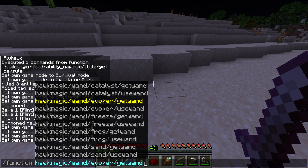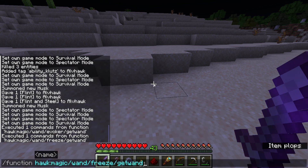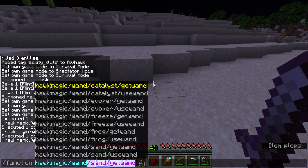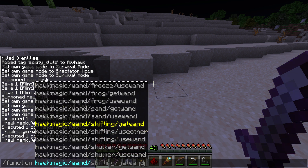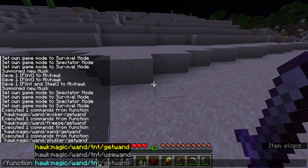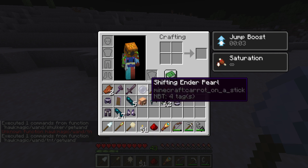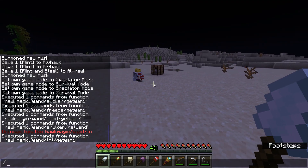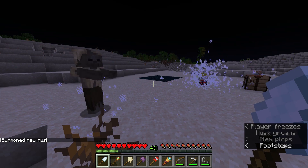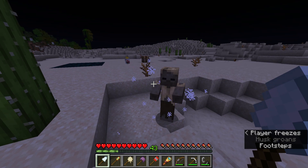Here are the wands. Let's summon a husk — it freezes. Right click and he throws him.